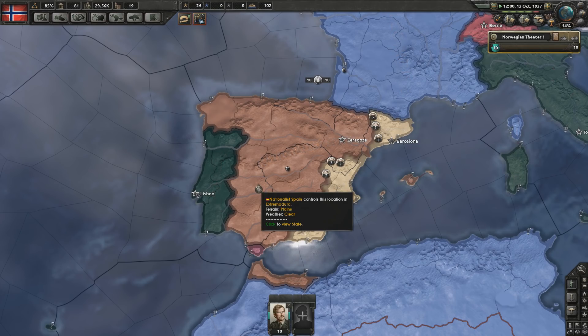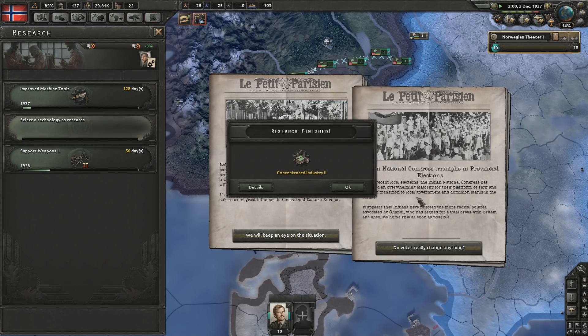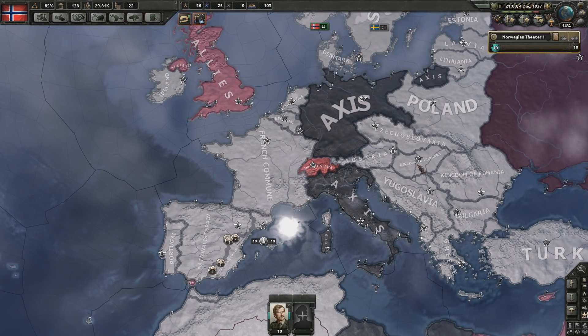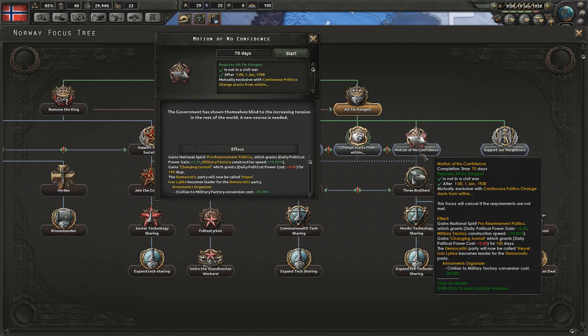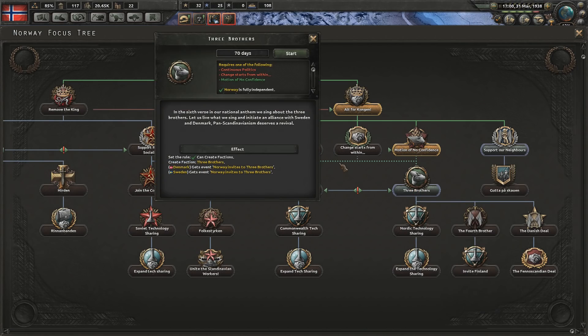Looks like the Nationalists are going to win the Civil War - no surprise there. It looks like Germany's going to have Italy as an ally. So we'll have to defeat Germany and Italy if we want to win this. It's time to have a motion of no confidence so we can actually increase our construction of military factories. And now we go on to the three brothers, so we'll try and get a faction together and see if they decide to join us.